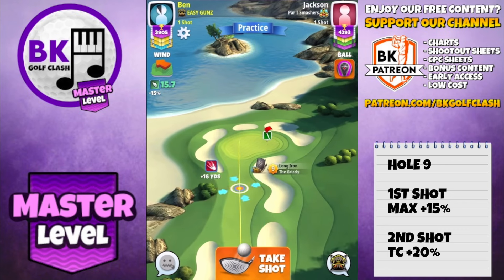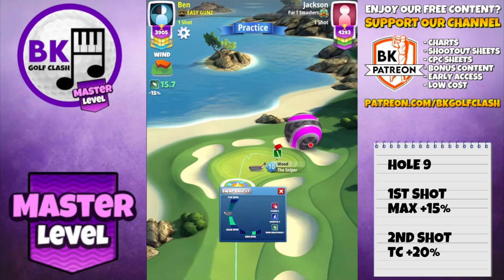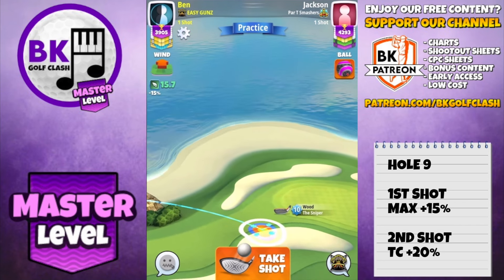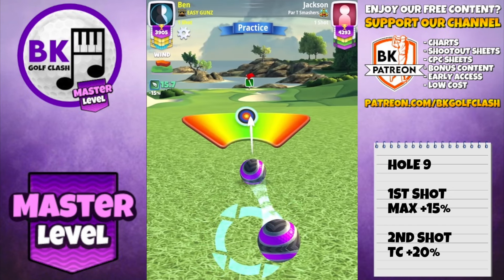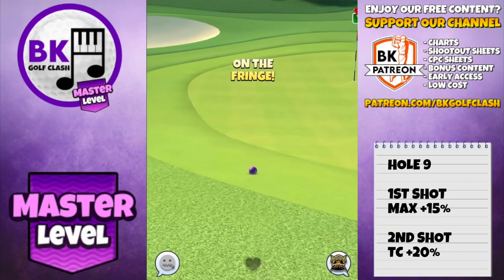Second shot — I'll show you the Sniper, but I'd really recommend the Guardian instead if you've got it at a good level. Play with max backspin. I recommend true club distance plus 20% elevation — make sure you push up, otherwise you won't have room to adjust and will hit the grizzly instead. Go with some curl to the right to bring the ball in very nicely. A little long here, so the Guardian would be better, but still secured the eagle.